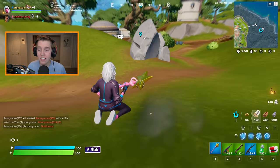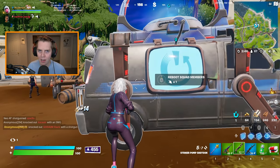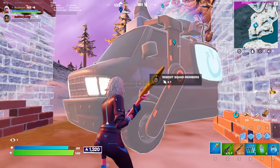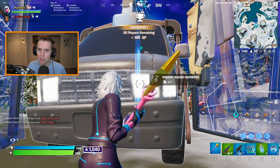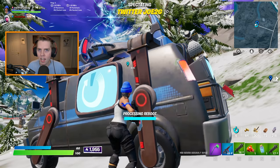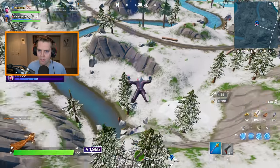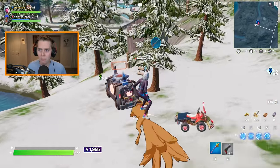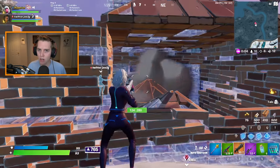Another new feature related to getting knocked is the overhaul Epic made to getting rebooted. First off, the reboot van is way louder than in past seasons. Rebooting as one person also takes a lot more time than in past seasons. And when you finally do get rebooted, you no longer spawn on top of the reboot van — you spawn in the air out of a rift, and you have to float down to your teammate.